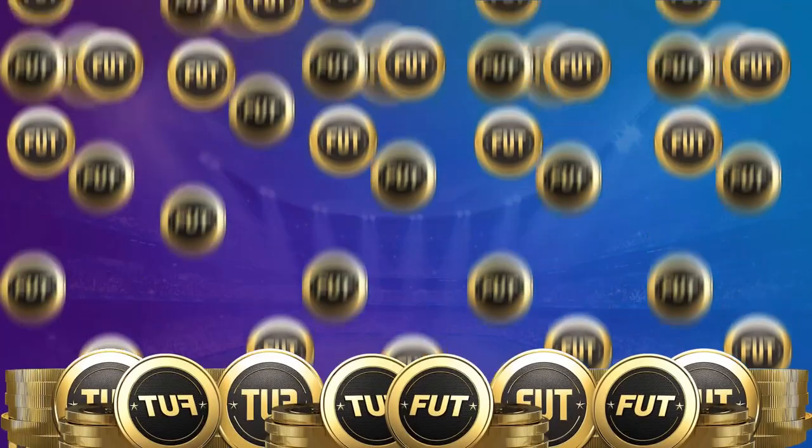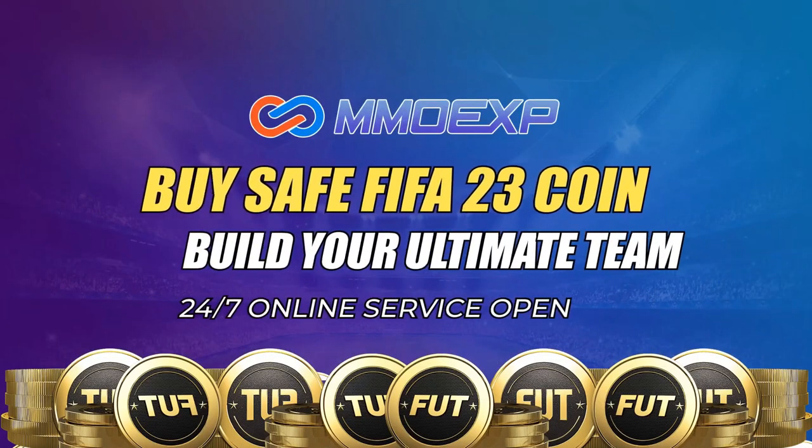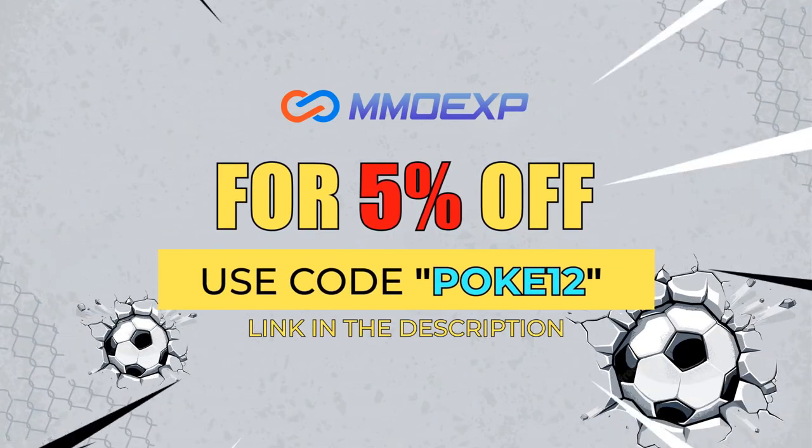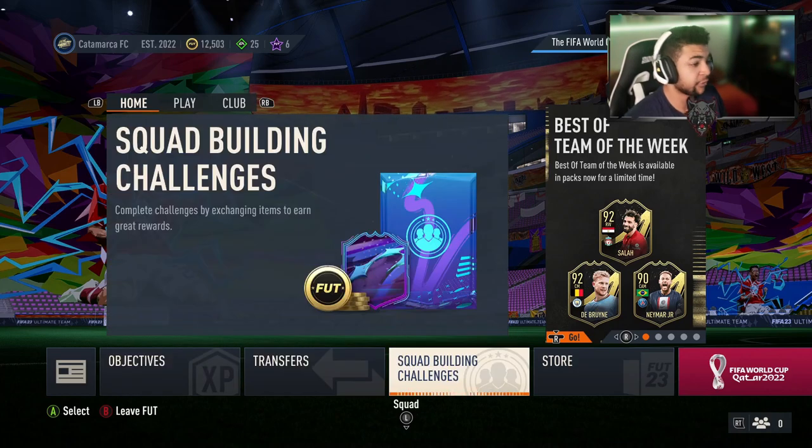Hey guys, it's your boy Pokey12 back with another YouTube video. In today's video we're going to be checking out the Monday 28th of November 7pm content. If you guys want cheap, reliable and fast Ultimate Team coins, make sure you check out MMO XP — their link will be in the description. Make sure you guys use code Pokey12 for five percent off.